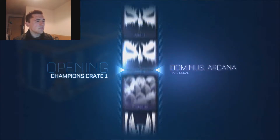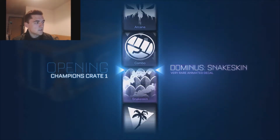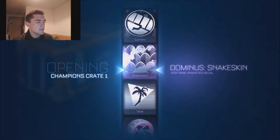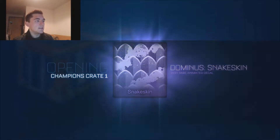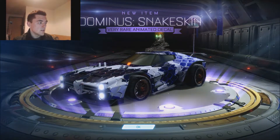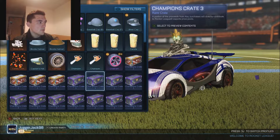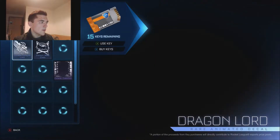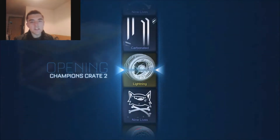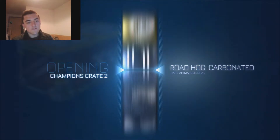What's this crate number? Five or six? I don't even quite remember, I think it's five. In this one we are getting a very rare animated decal which is snake skin - which might look quite cool actually. Snake skin. Sickage. So we are done with the champion crate ones. Now we are going to open the four champion crate twos, and then the rest of them are going to be the champion crate threes.